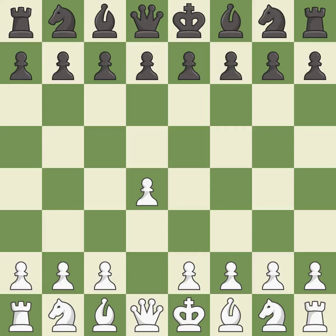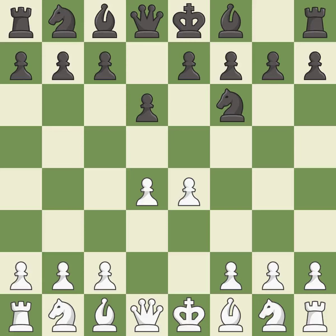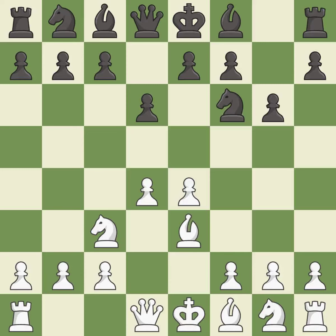Opening with the queen's pawn controls the center and usually leads to a more positional development of the pieces. d6 defends the e5 square and allows the light-squared bishop to develop. e4 takes full control of the center and allows the light-squared bishop and queen to develop. c3 defends the e4 pawn, and g6 prepares to fianchetto the dark-squared bishop on g7, where it will sit on the long diagonal. b3 develops the bishop toward the center and protects the d4 pawn.